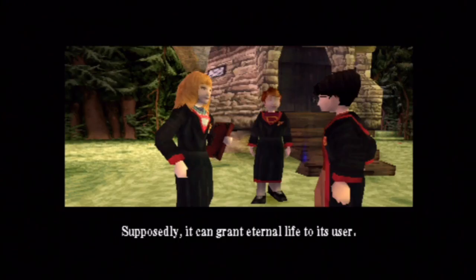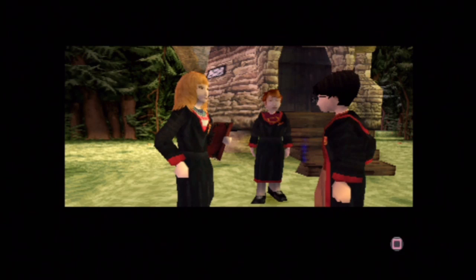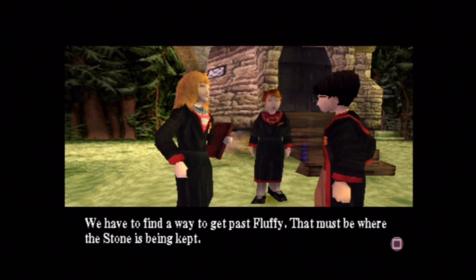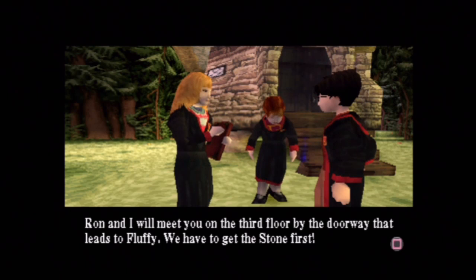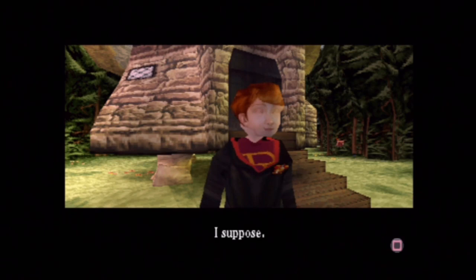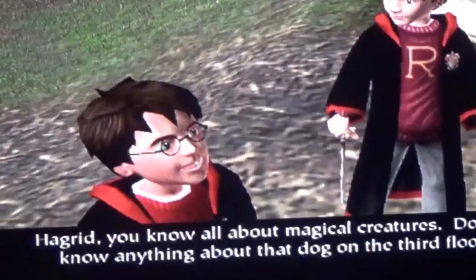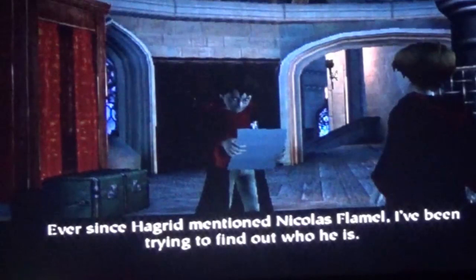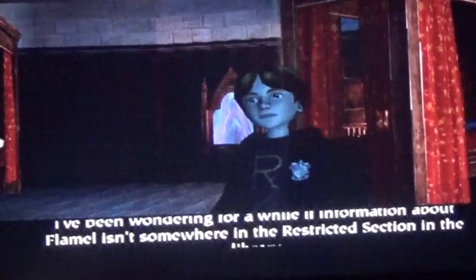As we work through the story, after Diagon Alley and after the Forest, I noticed that when Hermione tells us she's gathered information about Nicholas Flamel, she says his name wrong: 'Nicholas Flamel, the wizard that Hagrid mentioned. He's the creator of the Philosopher's Stone.' I even double-checked on the PS2 version, where everyone else seems to get the name correct: 'Hagrid mentioned Nicholas Flamel. I've been trying to find out who he is. I've been wondering if information about Flamel isn't somewhere in the restricted section of the library.'